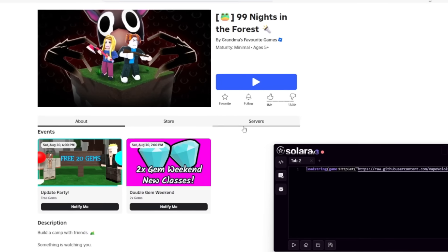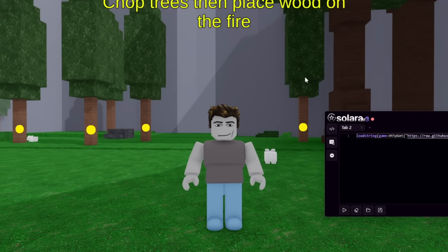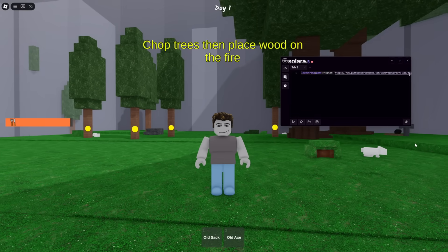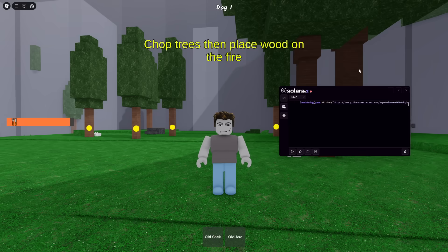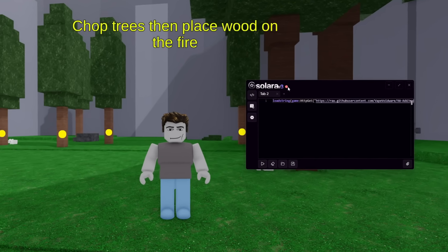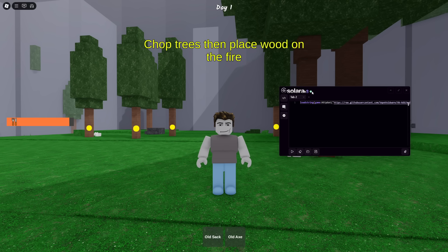Now that I have the script I'm going to join the game. Okay, we are in the game now. So we need to execute the script for it to work in game, but before that we need to attach our executor. As we are using Solara, you can see there's a red dot right there, but if you press this button in the bottom right and give it a couple seconds it should go green. That means it's attached.